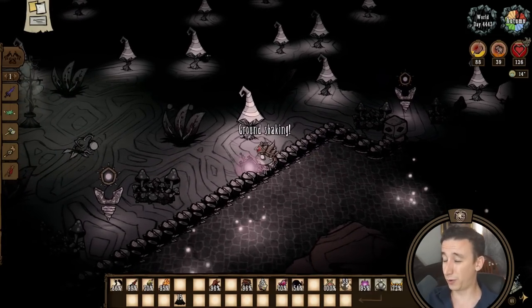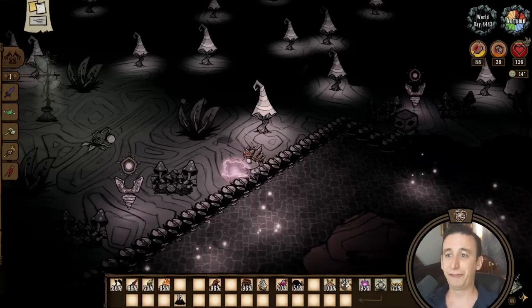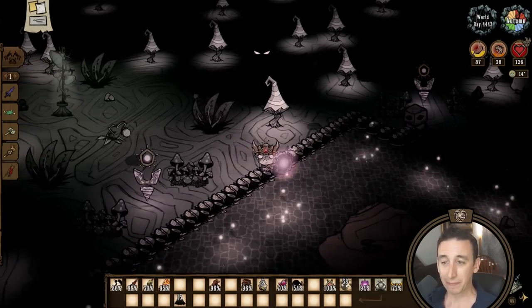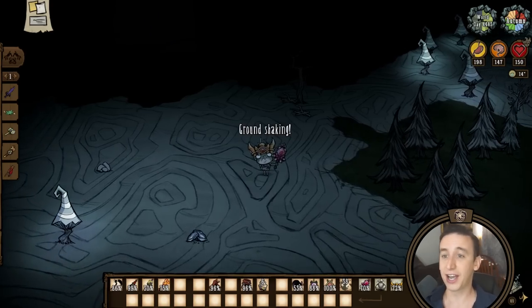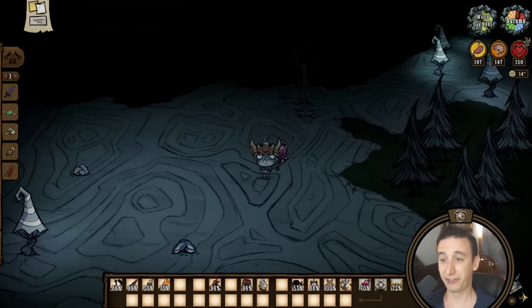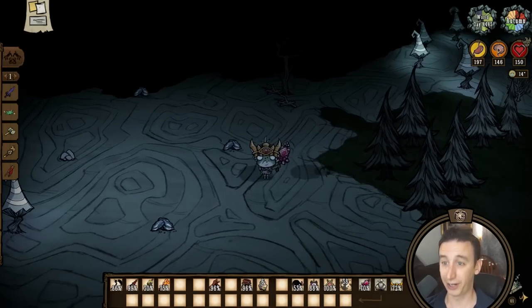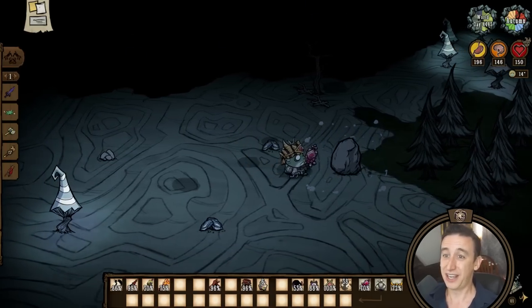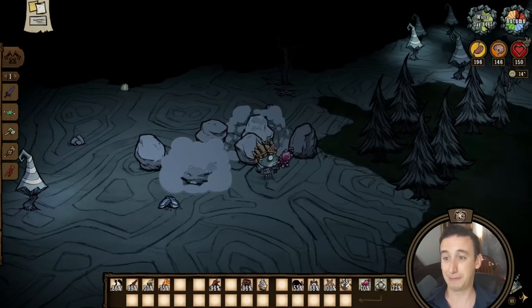Think for a moment about world dangers in DST that can potentially damage your builds. I'm thinking firehounds, lightning, antlion sinkholes, antlion boulders, wildfires, or seasonal giants. All these things can be controlled, redirected, or prevented. Boulders from a Riftquake give very little warning before falling around the player. This is not a challenge — this is a forced upkeep cost, and is by far my biggest issue with the update.